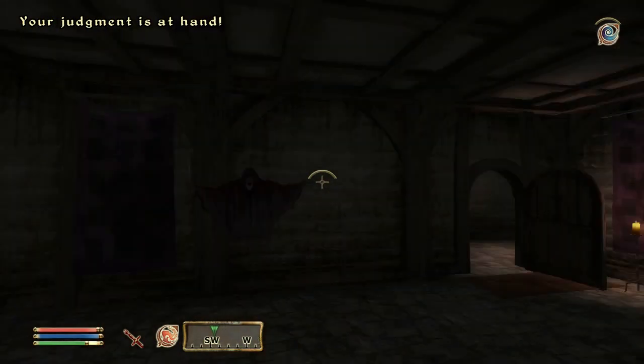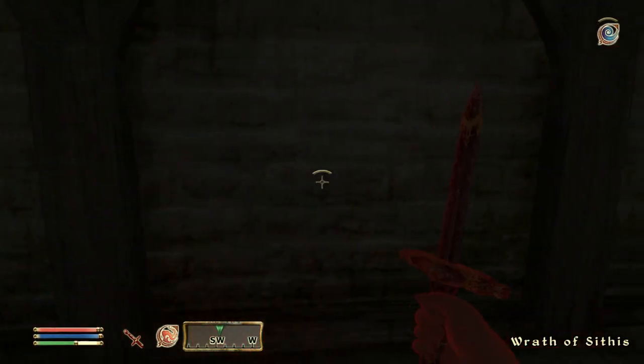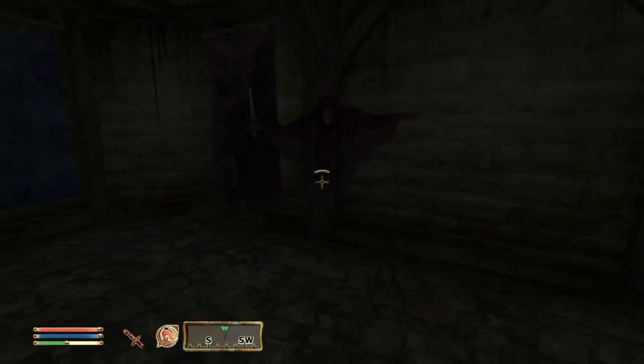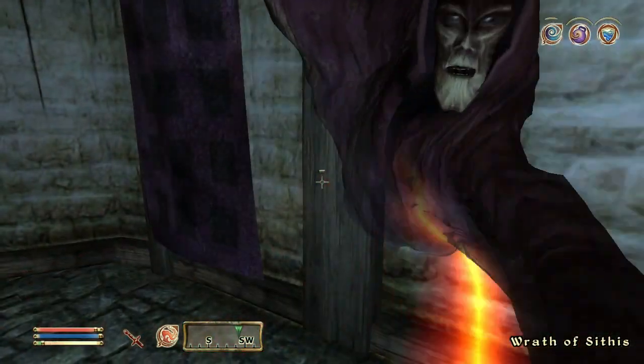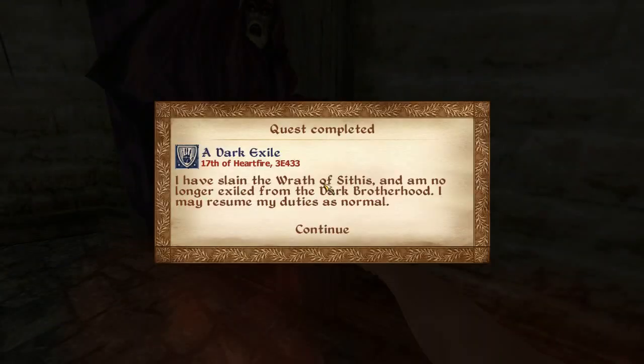Once you've awoken from your slumber, you'll be disturbed by the Wrath of Sithis. Since this is an undead enemy, you have to hurt him with either silver weapons, Daedric, or even the Blade of Woe. Once he's killed, make sure you watch out for the dagger because sometimes it drops and it's hard to find — if you can't find it, reload and it should be there. Once he's been slain, the quest text reads: 'I have slain the Wrath of Sithis. I am no longer exiled from the Dark Brotherhood. I may resume my duties as normal.'